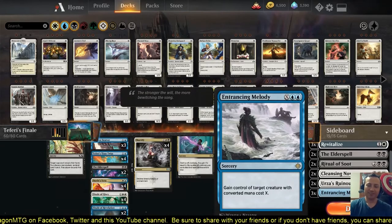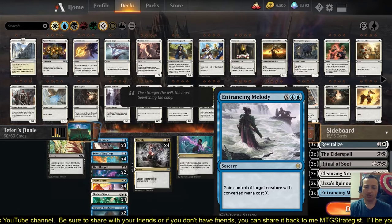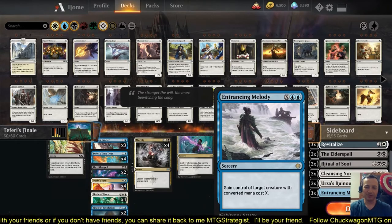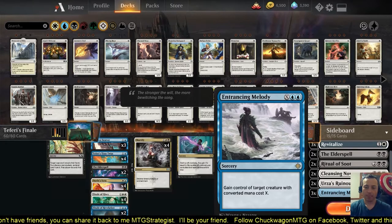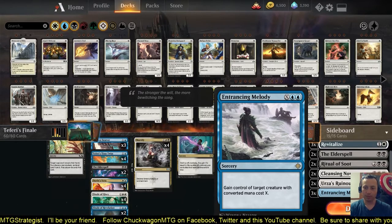Entrancing Melody — I'm debating whether or not to put this in the main board. Primarily this is for indestructible creatures — say you run into something you can't destroy and you're having some trouble with it. You sideboard these in and you can take control of it. Now it's their problem.